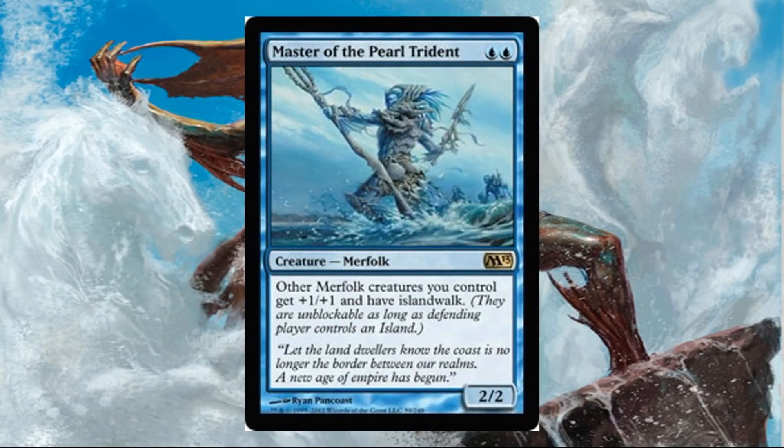Next we have Master of the Pearl Trident — actually another nice inclusion at $5.06. It sees play in Legacy and Modern versions of Merfolk, it's a fantastic Merfolk lord giving Island Walk, which is key to this deck's strategy. It's a pretty cool inclusion because it's never been reprinted before — well, it was in Magic 2013. Now, Lord of Atlantis didn't make the cut, which is kind of sad since it was one of the original Magic cards, but Master of the Pearl Trident is still a good card.